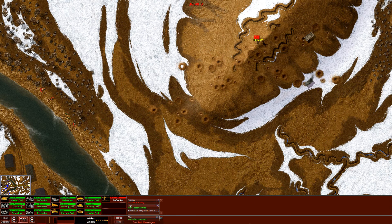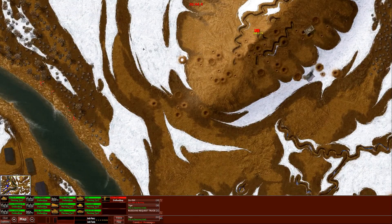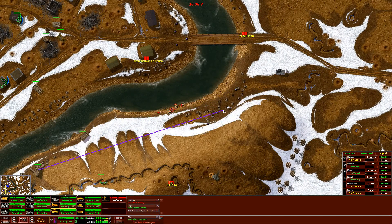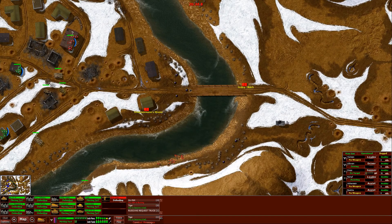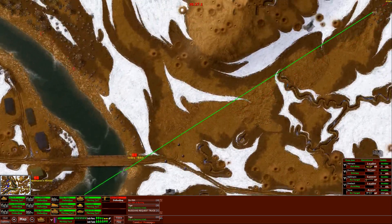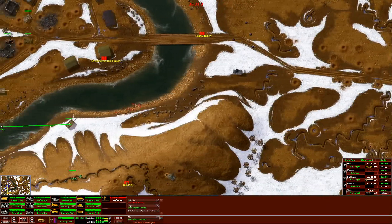Alright, the SU-152 over here — that's immobilized, right? So it's just pointing in this direction and can't really do anything to us. So now we just wait for the Tiger and the Ferdinand to actually get a move on. Let's just target across the river with these guys, see if they can get a move on as well. Just gonna hold my finger on the trigger here in case we spot some enemy tanks.